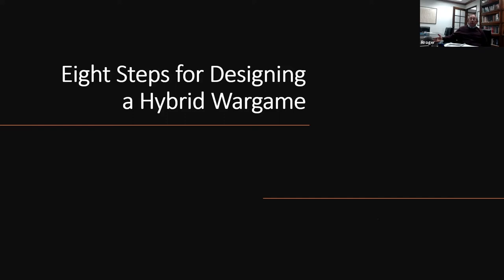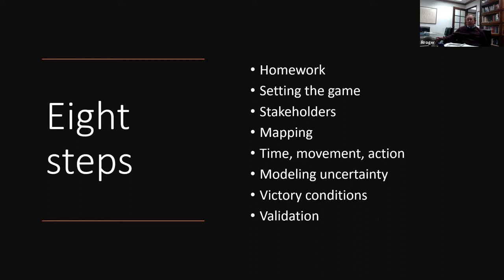Now, what are eight steps for designing a hybrid war game? This will not be theory — I attend many webinars and conferences where people talk about the theory of war gaming, but that doesn't help you put a game on the table. I want to help you produce something you can actually use. The eight steps to designing a hybrid war game are: homework, understanding the problem; setting the game; how are you going to use this game; stakeholders involved; mapping the game; time, movement and action; modeling uncertainty; establishing realistic victory conditions; and providing a measure of validation.